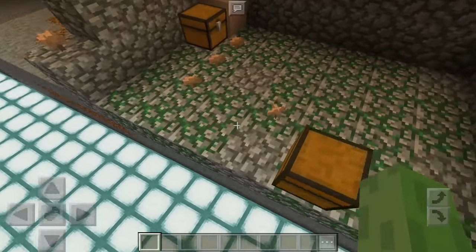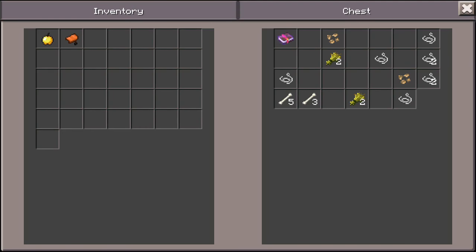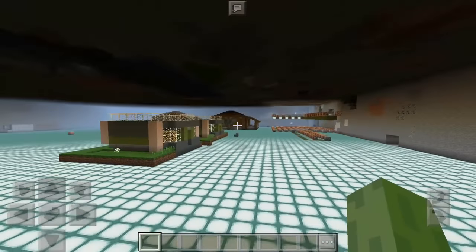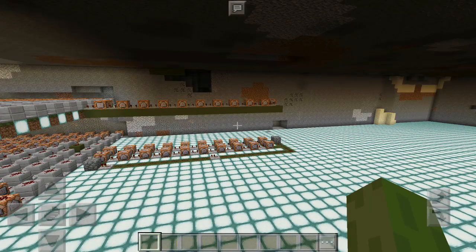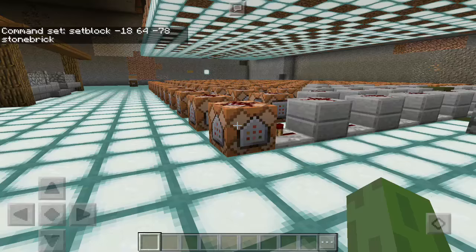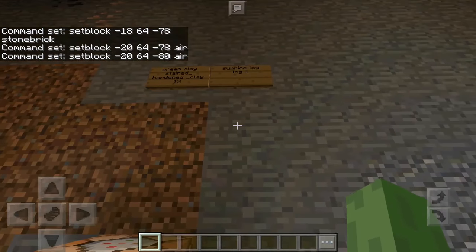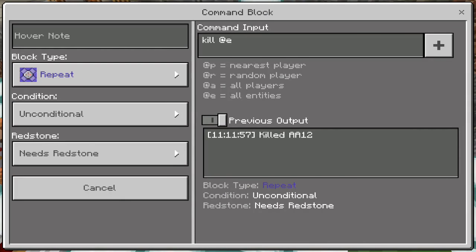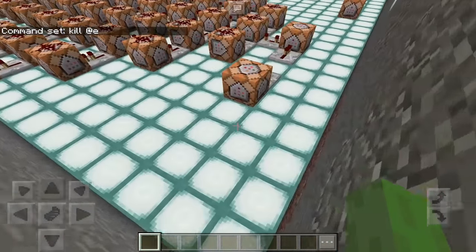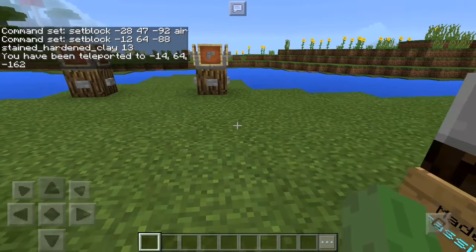Wait — there's a dungeon here! Let's check out the chest. I'm taking an apple, a saddle — we got some pretty good drops. I'll take the looting book and the seeds, why not. So as you can see, a lot of command blocks and building have been involved — it's pretty sick. It has commands for everything. Oh — slash kill at e — that's the one that killed us and got rid of the entities. And there's a teleportation to spawn here too.